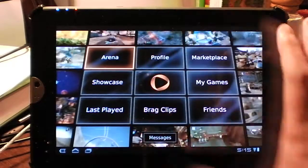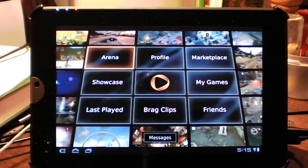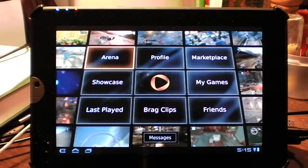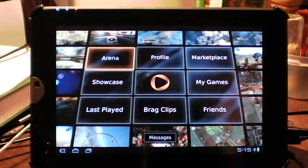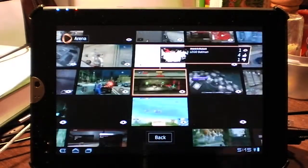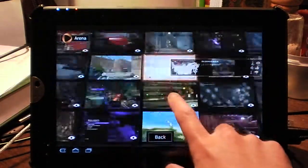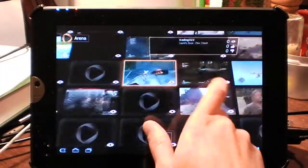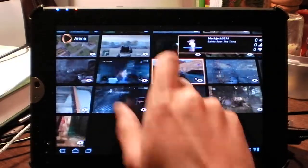So here you get your traditional setup — everything is the exact same thing. You get the same exact experience as what you would get on the micro console or playing on the PC, except it is touch enabled. Let's start with the arena where you can spectate different games. Instead of going just up and down, you have the ability to pan by dragging the arena like so. You can see all these people playing their games right now. Let's watch him.